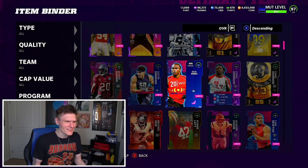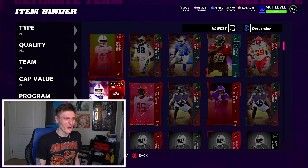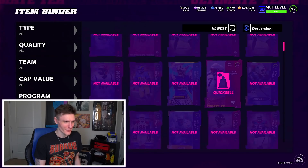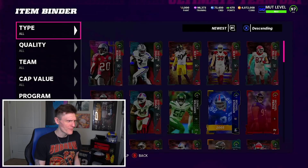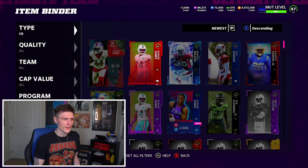Let's go ahead and get our Byron Jones though, who is an absolute freak of a card — absolute god tier. I could also sell this Train Brown real quick. But yeah guys, I think this promo was a huge W overall.